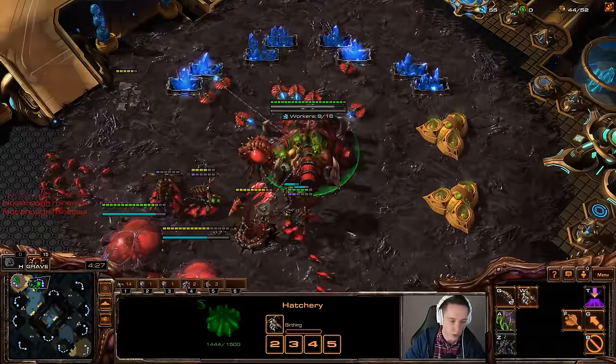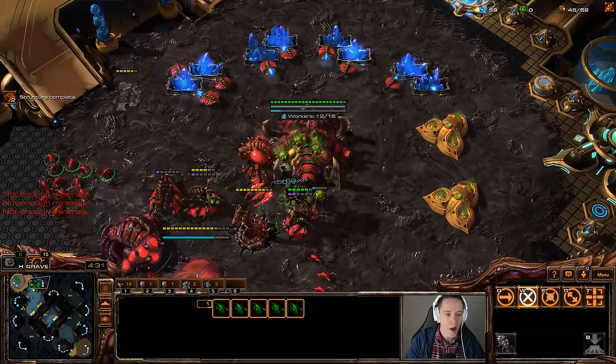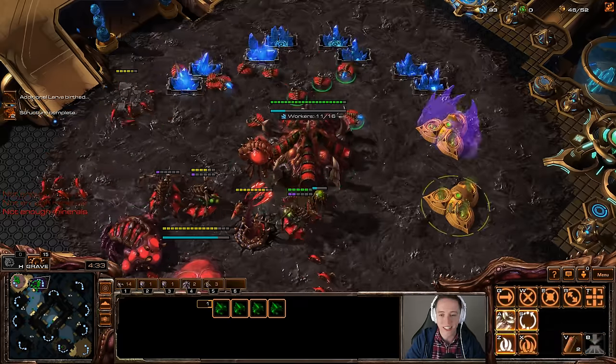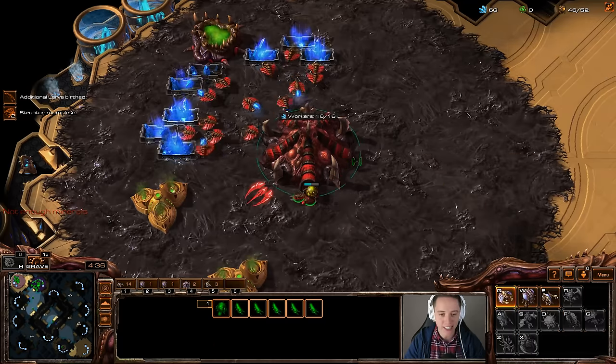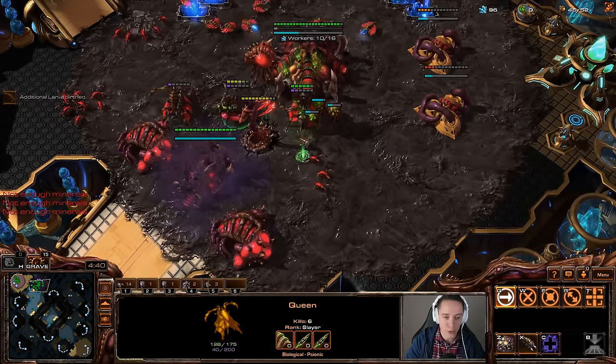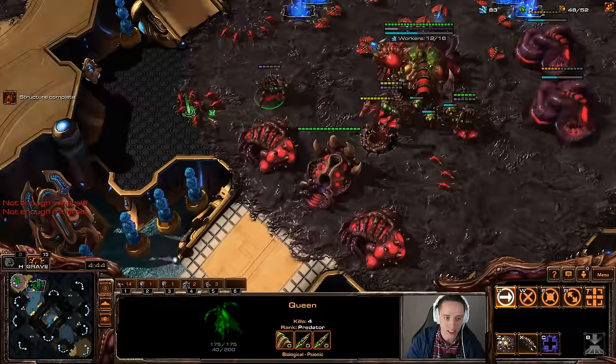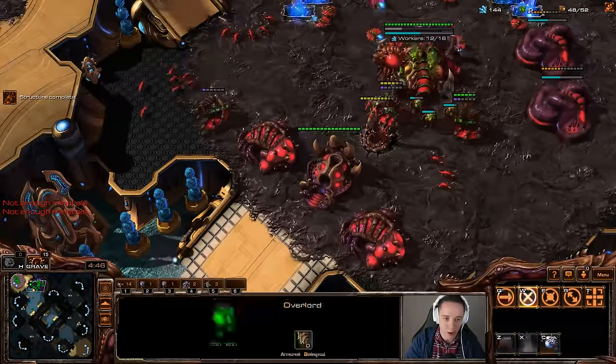In the meantime, I can just simply keep on producing more and more units. I'll actually do so by making another queen right here in my natural as well. You can see he decides to run home. So while I was planning on being cheesy here, it ended up being like a counter-cheesy sort of scenario where I was using the units I produced to originally attack him with, to counter his aggression instead.